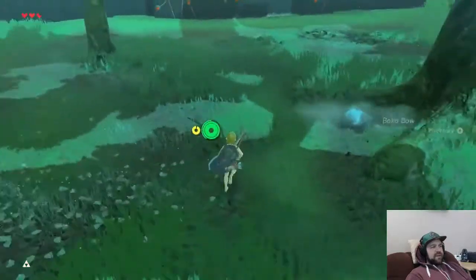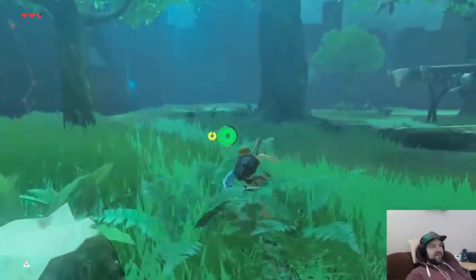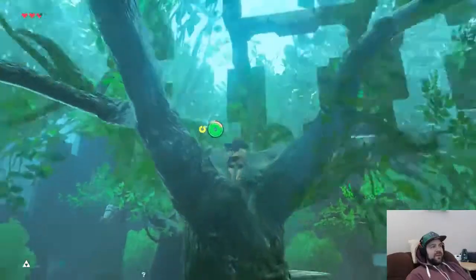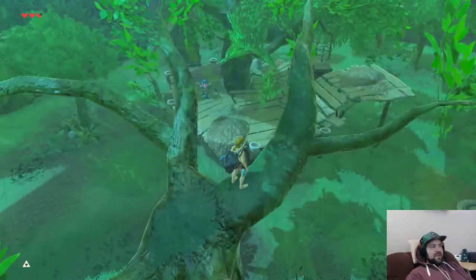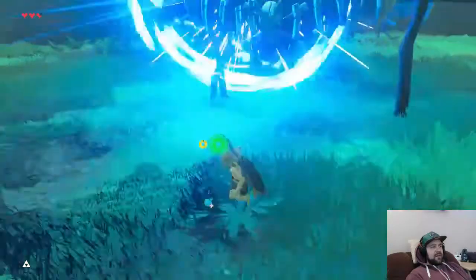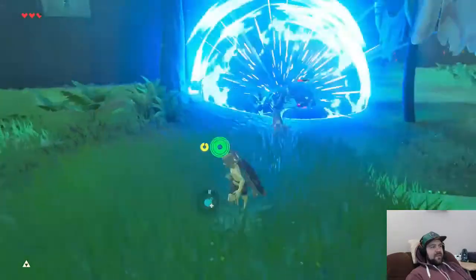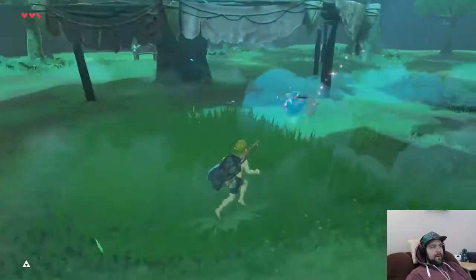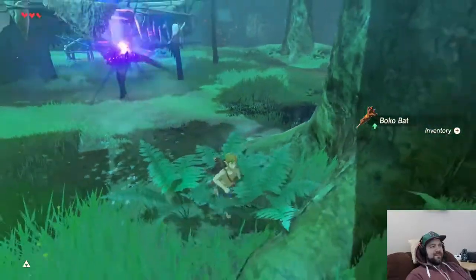When you're doing such a difficult challenge, you want to isolate enemies wherever possible, and you want to get rid of the biggest threats first if you can — unless they're not going to get in the way of picking off the other guys. So in this case, the biggest threat was the archers because they can hit you from far away. That knocks this guy down — now we can use the bomb method on him. He got stuck between the sticks there, that's sweet.